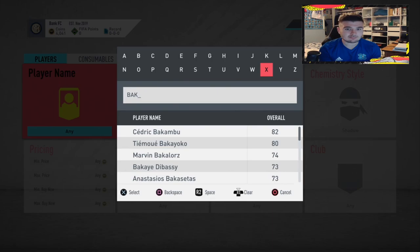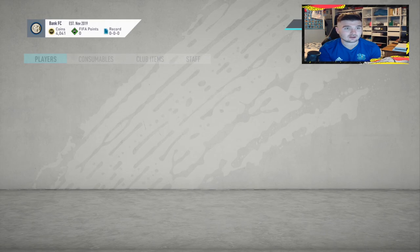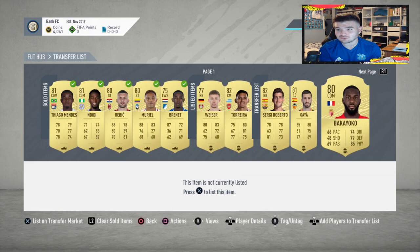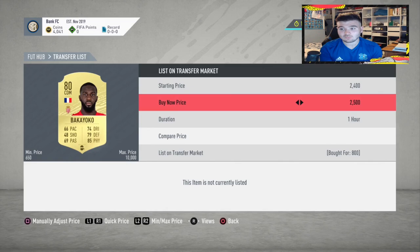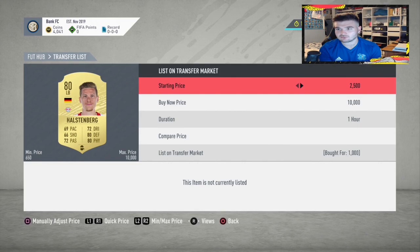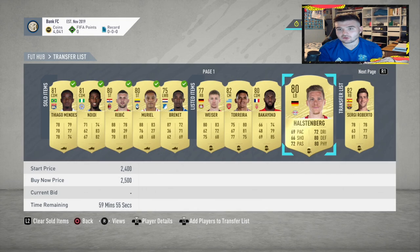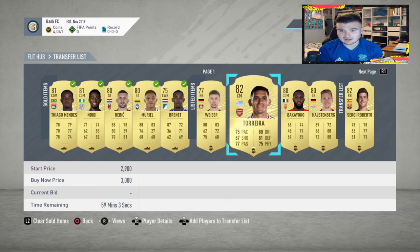The great thing about this method is you don't need a lot of coins to get a 100% return on investment. We bought Torreira for 1,500 and can sell for 3k. Bakioko — a couple of years ago he was an absolutely OP player going for a couple of k. We paid 850 coins. The return on investment is massive — we'll put him up for around 2,500. That's roughly 300% ROI, which is absolutely crazy.